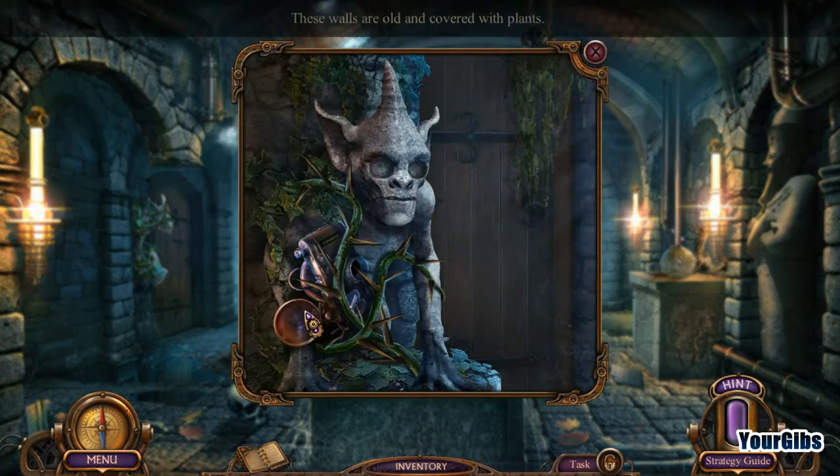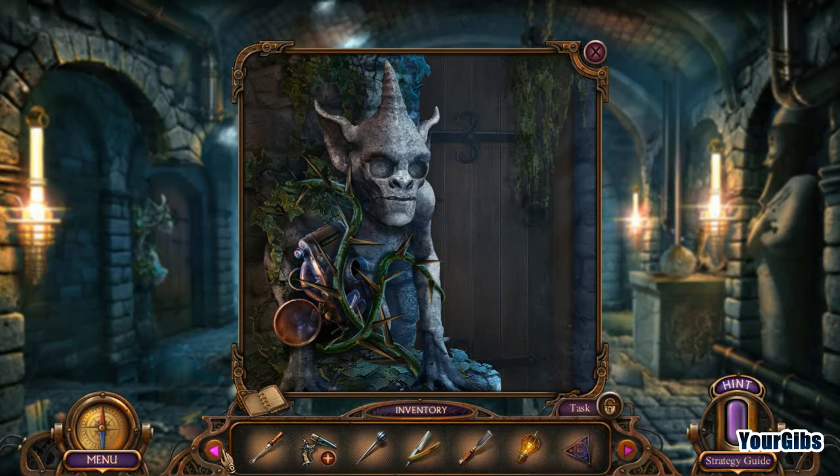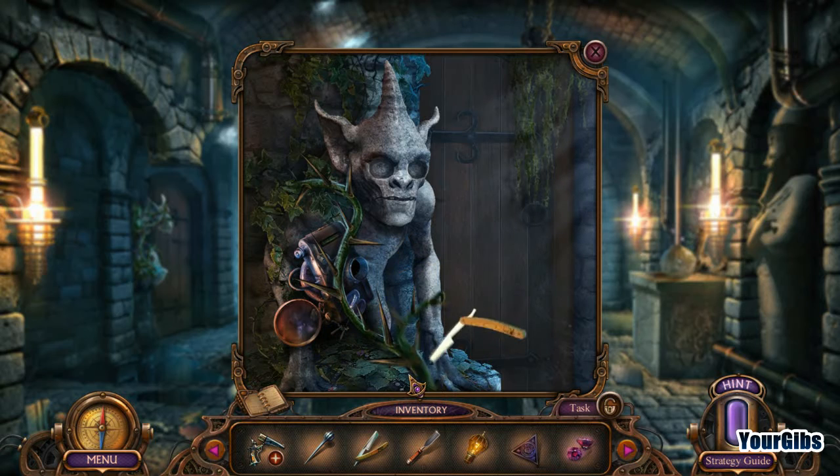What do we have over here? Hello. These walls are old and covered with plants. So we need some fertilizer or something? Nope. Just got to cut it with our razor.